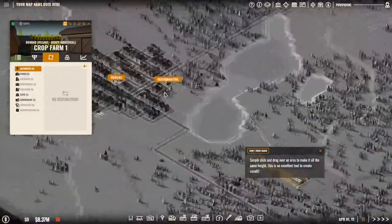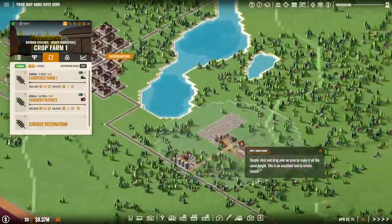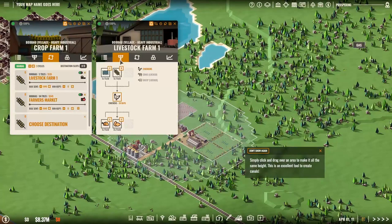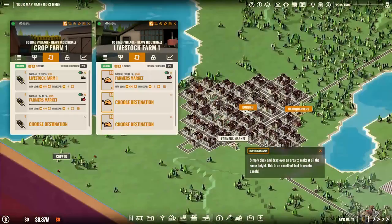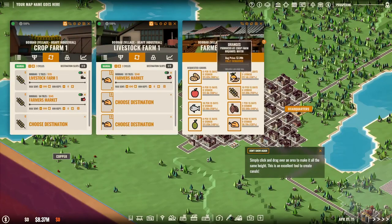He gets a second destination and that's going to be the farmer's market. Right here we also set our destination for the chicken. Do we also want eggs? No, we do not.